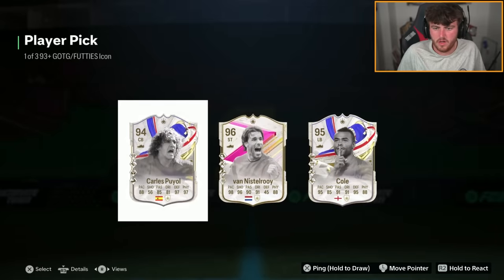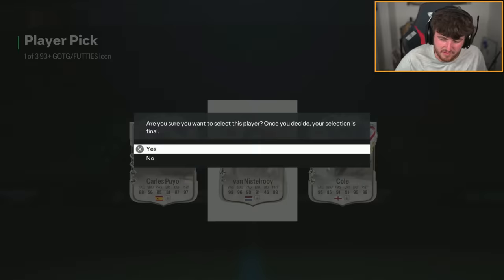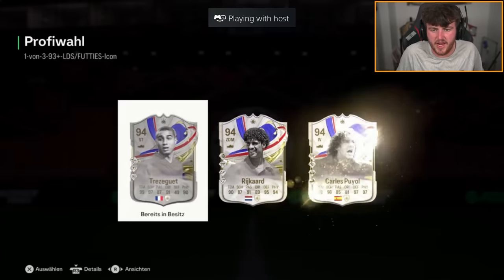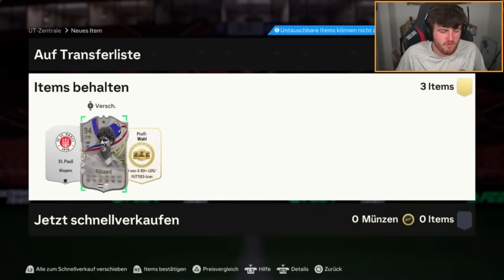UAce has got an icon pick now. 96 fun this way — at least it's something. We have two more icon picks here. Frank Wright card, Carlos Puyol, Trezeguet. Pretty stinky.